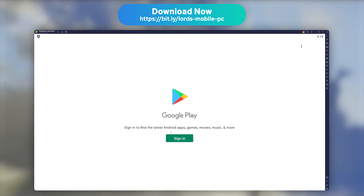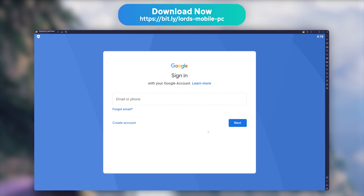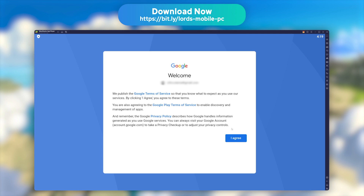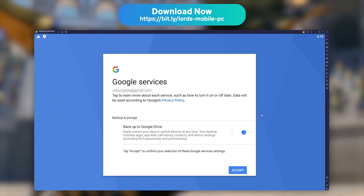The emulator will now prompt you with a message to link your Google account in order to download your game. Just follow the classic connection steps. My advice is to use the same account as the one you use on your phone, so you can get your game progression back easily on the emulator.